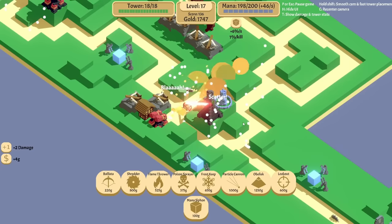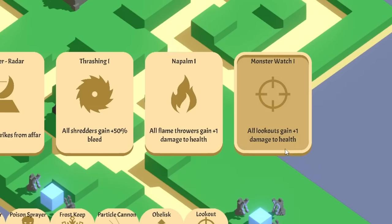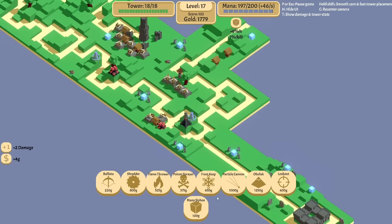Everything is dying pretty easily. Thermal detonation, call airstrikes, monster watch — all lookouts gain damage, do they do damage? Let's do shredders for more bleed, because shredders have been working good for us. I'll put another shredder in right in here, and I wouldn't mind having one over here if I can afford it. We do need to upgrade our stuff pretty soon. I kind of want to put a frost keep in here too to slow things down. Mana production is going well — I need to spend more money on the mana. We beat level two.